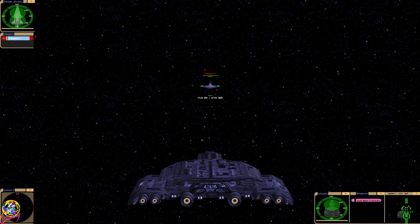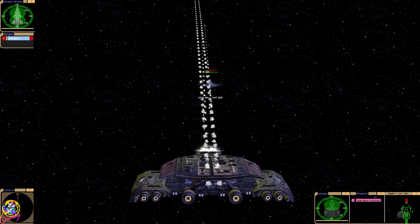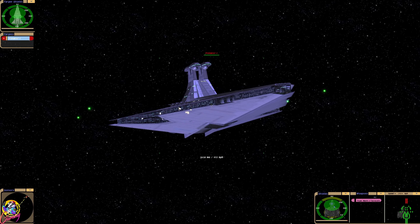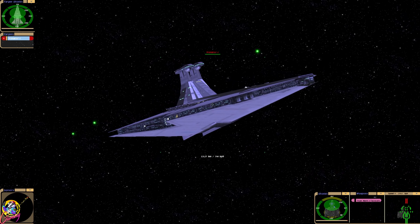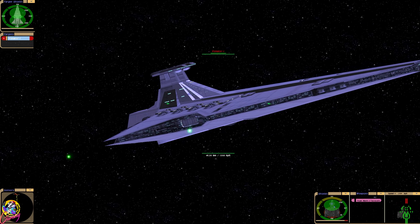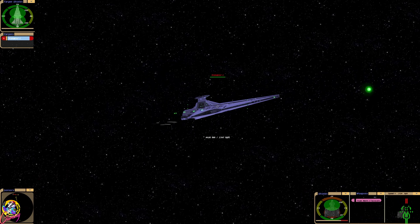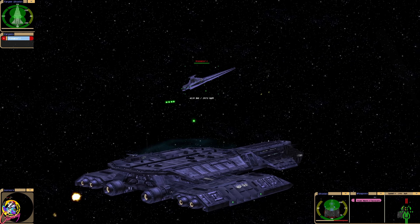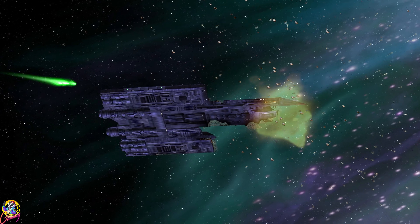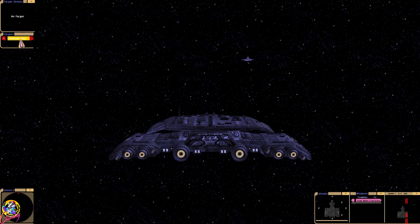Well, that was a good demonstration of all of the railguns — I suppose you could call it a test. Let's fire missiles. I'm not sure what these missiles are going to do to the shield of a Venator. They've impacted but... negligible damage. Let's pretend that never happened.